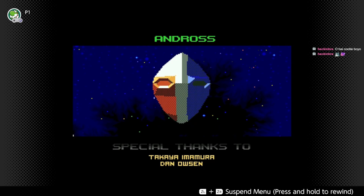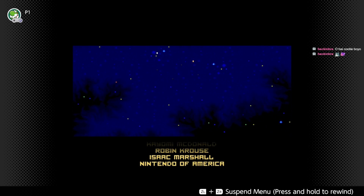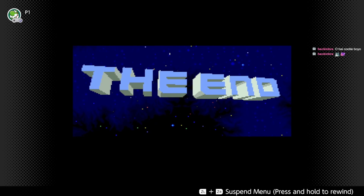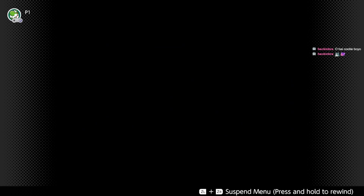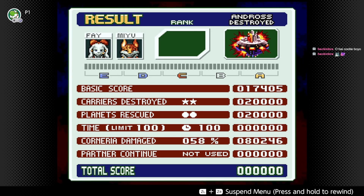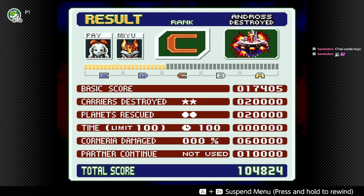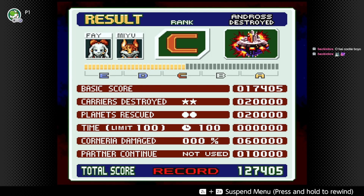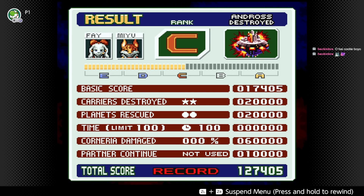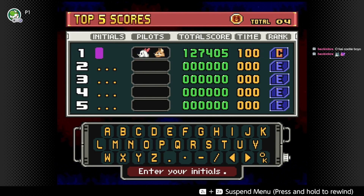It's the Wolf team. Andross. Andross' design in this is so fucking weird looking. Cool game. Oh now we get like a rank. We had no damage on Corneria. C rank. Probably get better scores on the harder difficulties. We got Fae and Mew. I wonder if there's like really top tier pairings.